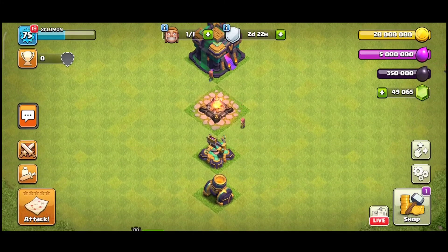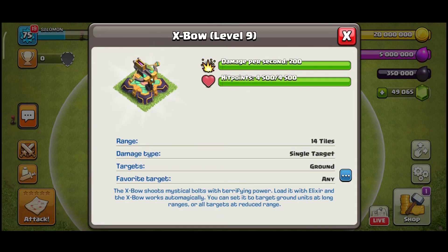We are getting a new level of X-Bow and a new level of Mortar. All other defenses have already gotten a new appearance matching the Town Hall theme, and now we get new Mortar and new X-Bow. Here you see the info about X-Bow: damage will be 200 points per second, hit points is 4,500, air and ground mode. The cost is 18.5 million gold and 19 days to upgrade — almost three weeks, and you have four of them.